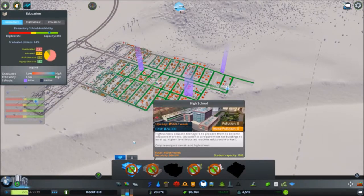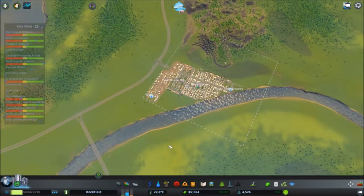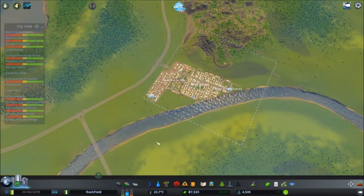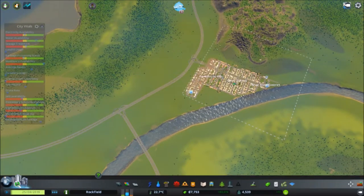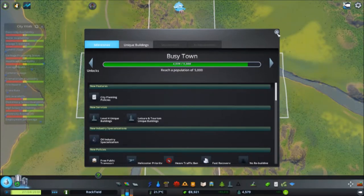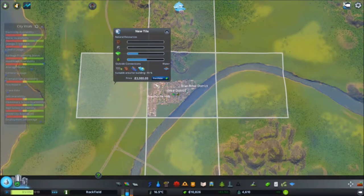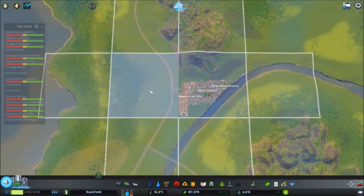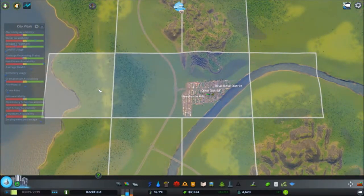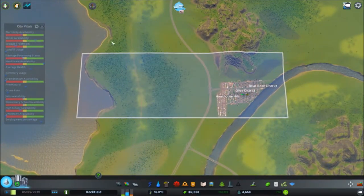It can only be one or the other with our finances, so let's put in a primary school there and then wait for the money to catch up and we'll put a high school in. I think we might buy another parcel of land — we'll go this way. Oh we can buy two! Let's go right down to the river — there we go, now we've bought all that we can.